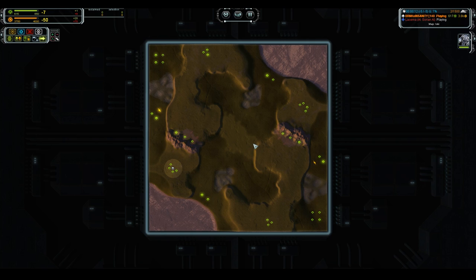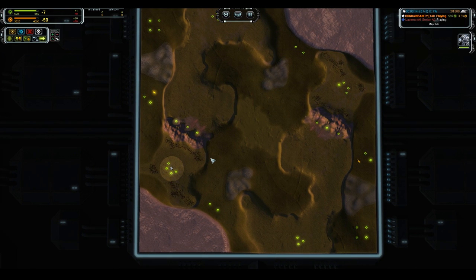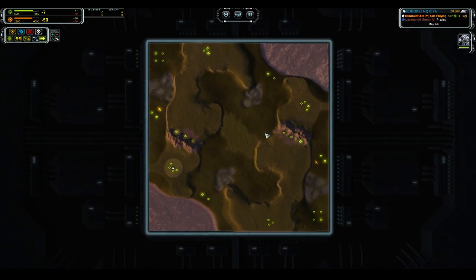Loki is a fairly large map with a lot of areas of access. Since I'm UEF, I don't have T1 hover — always play to your faction strengths. My strength is going to be T3 land, but my opponent has the same thing — Percivals. So a good approach is to secure an air advantage: use gunships to harass and control land movements, and in the later game use T3 drops, Broadswords, possibly Strat bombers to snipe the ACU. My focus for the first part of the game is expanding to my mexes and securing air control, only building enough land units to defend what's coming my way.